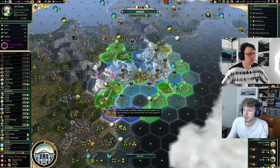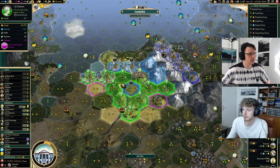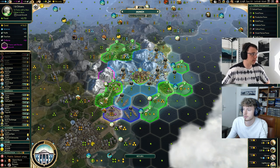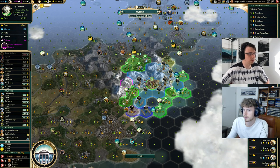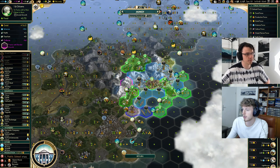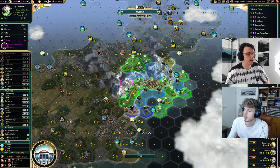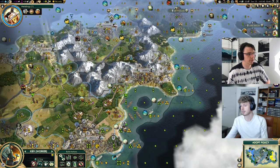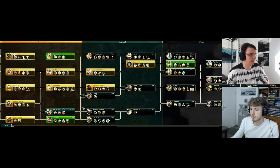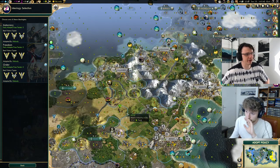There's an unemployed citizen. One thing I'm thinking about with the factory specialists: we want to work all of our specialists in the eight turns leading up to when we build. If we're threatening to generate an engineer which we are here — because we're getting an engineer before our scientists — we can't do that. Working it like this, it's 23 and 20 for the scientists now — that might even be too much still. We'll work it like this. We'll get an engineer in nine turns which is still comfortable enough.